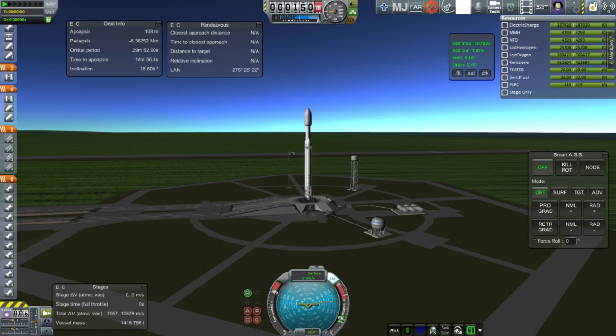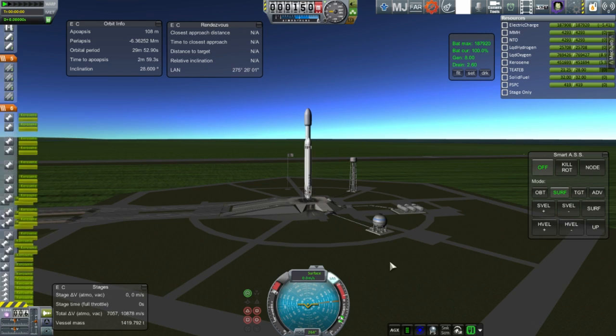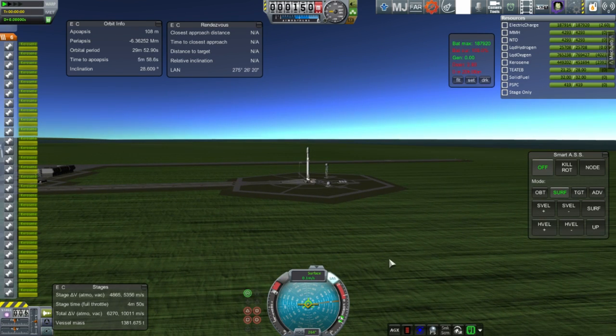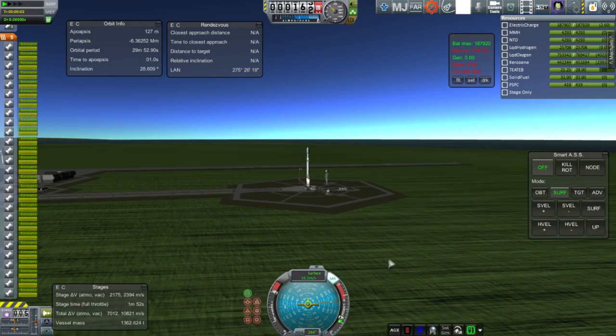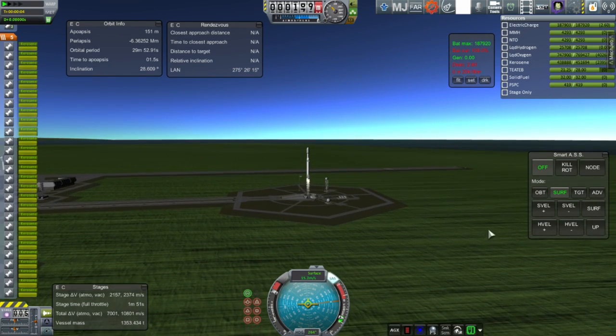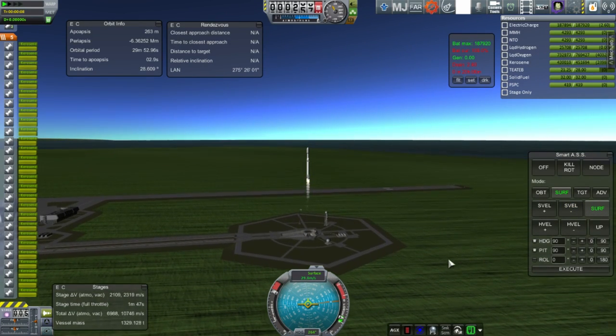I do have fuel cross-feeding from the boosters into the center stack, and we had a good discussion about when I should be using that and when I shouldn't. It's only supposed to be for the heaviest loads. Otherwise, Falcon will hold back the core stage while the boosters are running, so there won't be fuel cross-feeding for lighter loads. This is a fairly light load for Falcon Heavy.